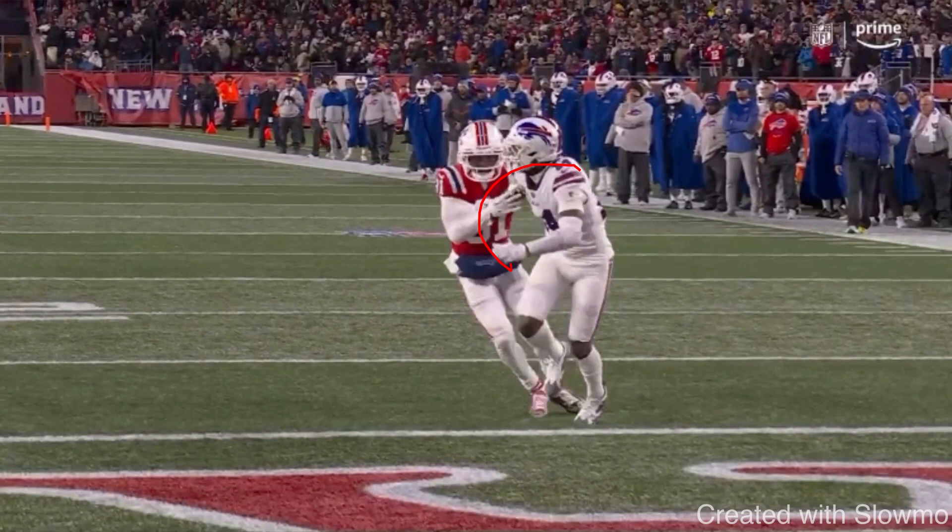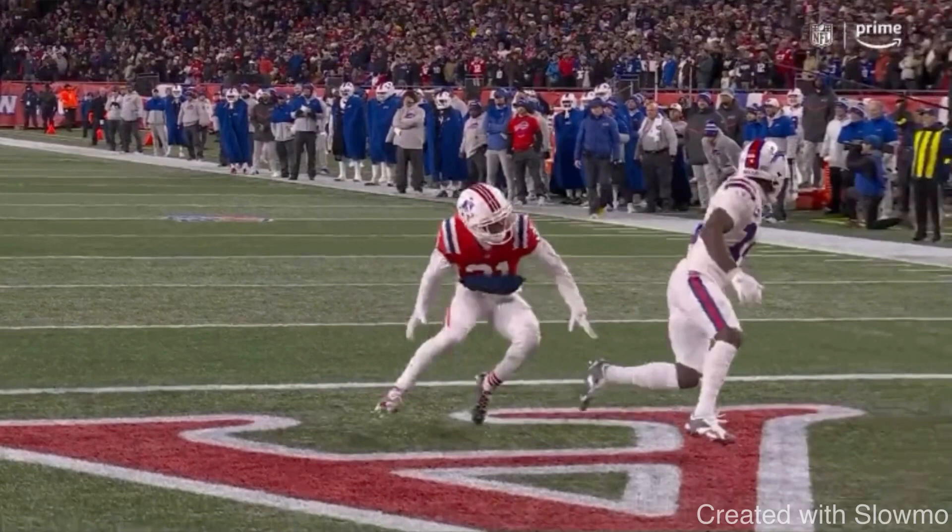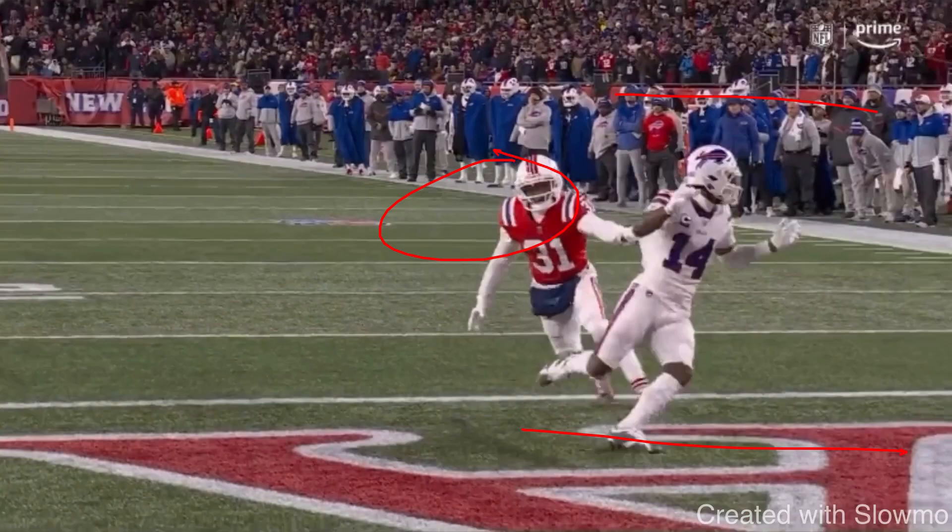The DB is supposed to be reading your speed and watching your body language. So if your hips and shoulders commit to the route, your eyes snap to sell it, and you maintain speed, the DB has to bite. Then when Diggs puts the brakes on, the DB is peeking in the backfield and that opens up a whole lot of space.